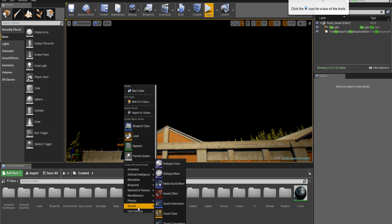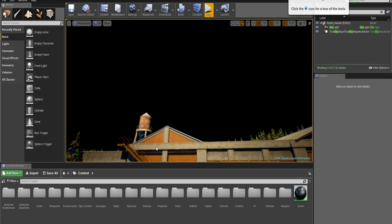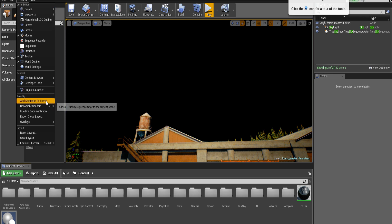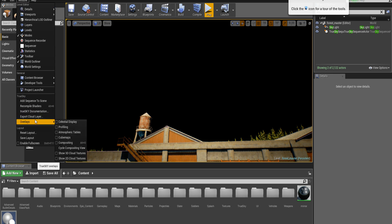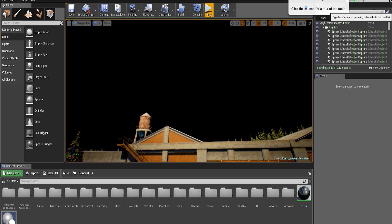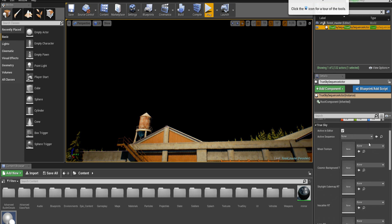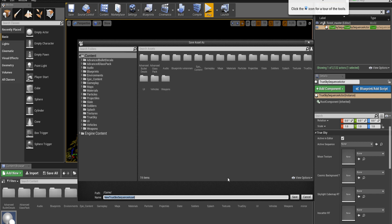So, User Interface — where is it? Blueprint class. It needs to be a scene component. It should add the sequence to that. There it is. Save, please.